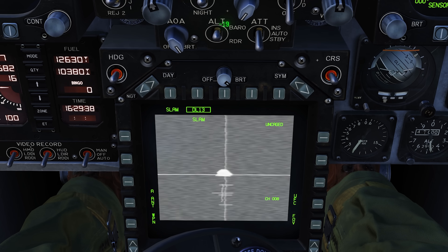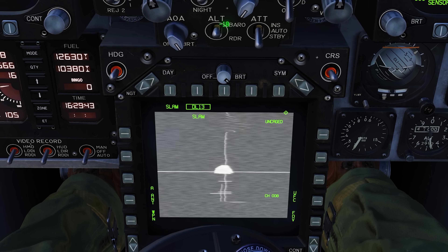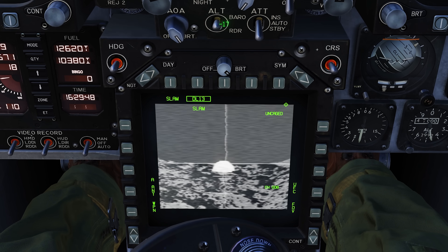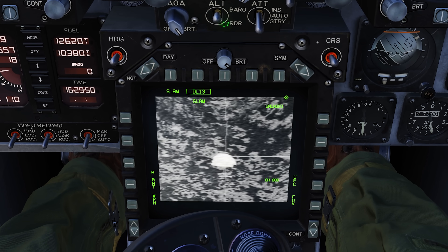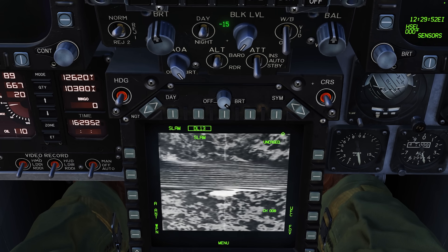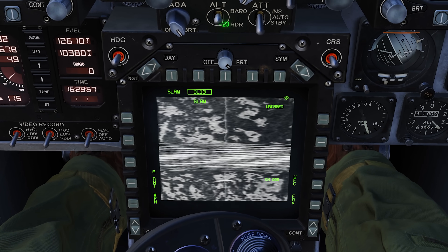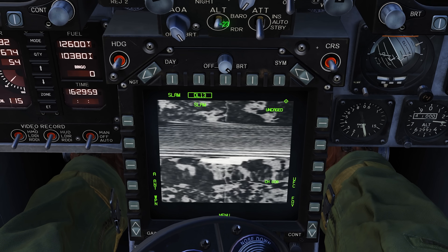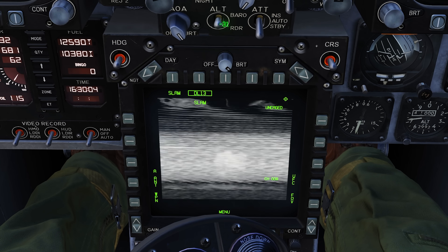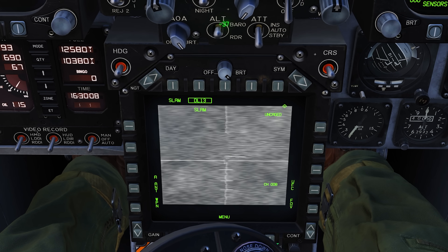We've got the feed. To select that sensor, I'll go sensor select down and now we have the diamond. I'm going to uncage and you can see me controlling the missile. The first missile is going to damage the target and create that hole — I'm going to try to thread the needle with the second one. Guiding it right on top — it's fairly easy to control, the feed is getting a little weird but right on top.